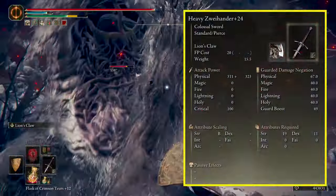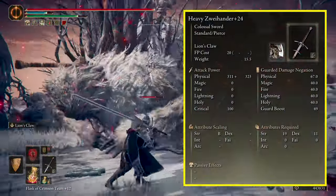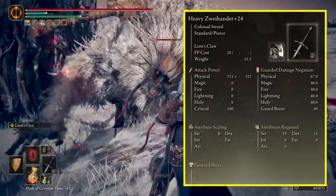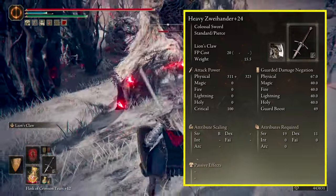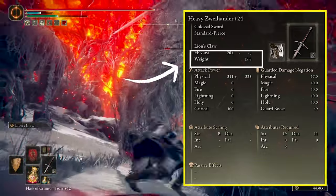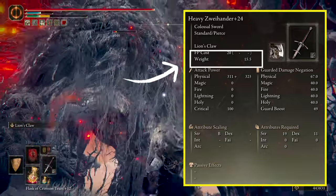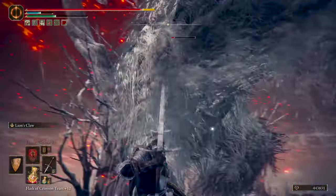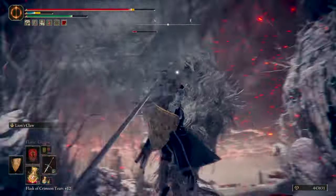First, the sword I'm using is the Zweihander and it's too freaking OP. It might be considered one of the best swords in the game with the huge reach, low requirements, fast swings, low weight, high poise damage, and the best part is that you can get it early game. If you love this sword you won't need any other weapon to finish the game, like I did on this playthrough.